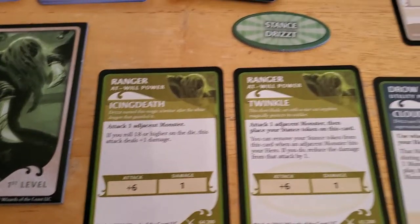So we get a plus six on the attack. Hypnotic Spirit has an AC of 14, so we need to roll an eight or higher.